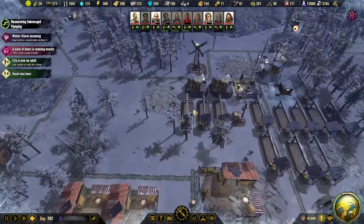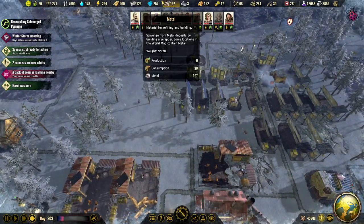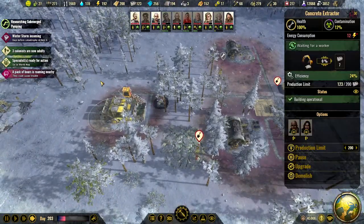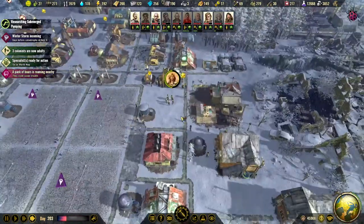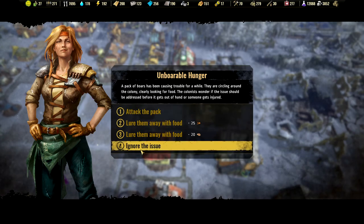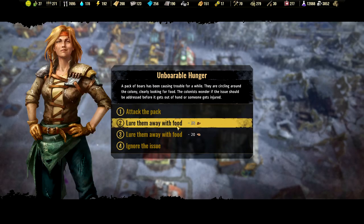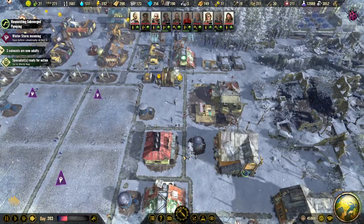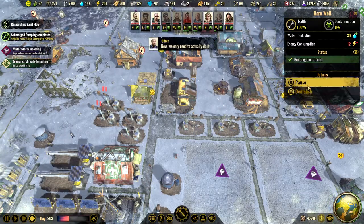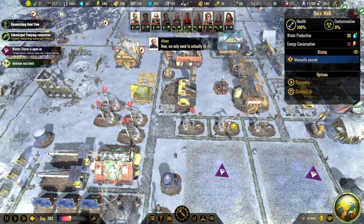We can add another one. We don't really need metal at the moment — you can see the concrete has gone up, and that's probably because we haven't built anything. I will add another one there. A pack of boars is roaming by — if I attack the pack there will be a fight. So let's lure them away with food, we have potatoes. We definitely don't need all this water, so we do this to save power.